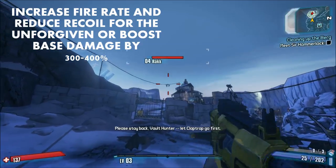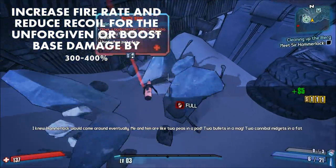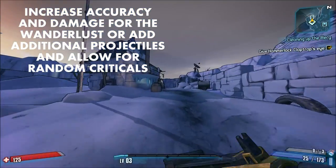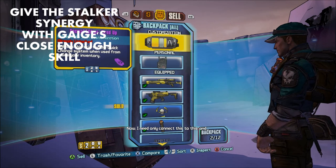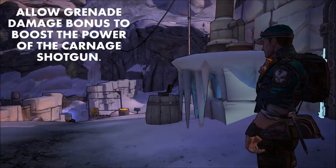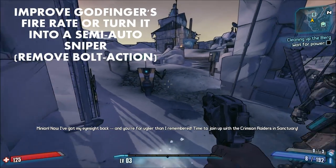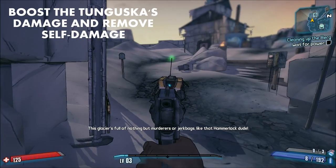Remove the capped fire rate and reduce recoil on the Unforgiven pistol, or increase its base damage by 300-400%. Boost the Wanderlust's accuracy and base damage, or give it more projectiles per shot with a 5-10% chance to deal double critical hit damage. Give the Stalker synergy with Gage's Close Enough skill — this would also help the Madhouse Assault Rifle. Allow the Carnage shotgun to synergize with grenade damage bonuses or gain bonuses from both shotgun and launcher damage. Improve the Godfinger's fire rate, remove the bolt-action mechanic, make it semi-automatic, and increase the Tunguska's damage while removing its ability to damage the player.